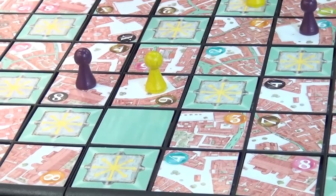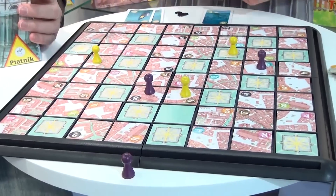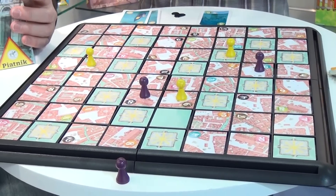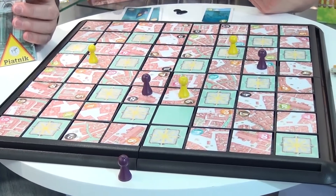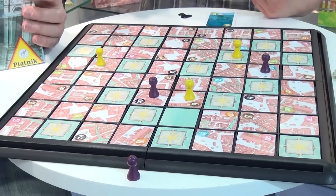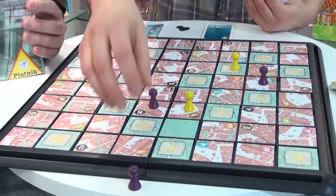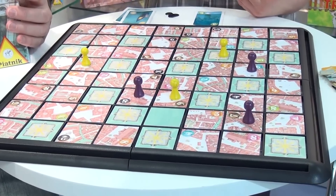This means that the little purple person is dying. The purple person has a chance to get back in the game if they play their gondola card. If the person does that, they can put their figure wherever they want — for example, on the seven.